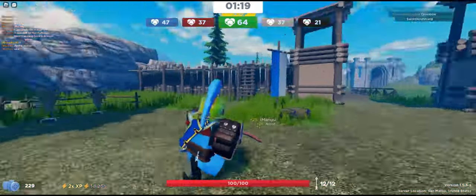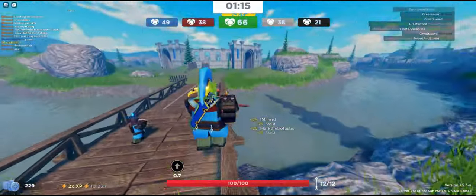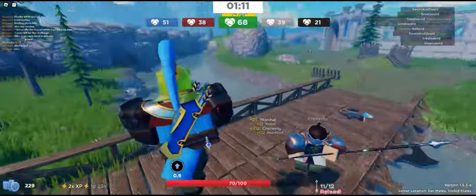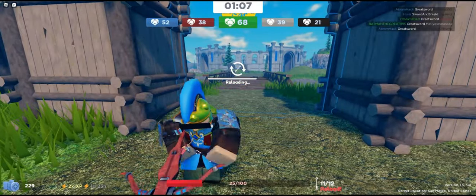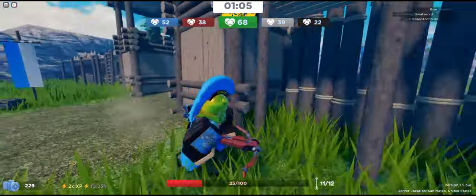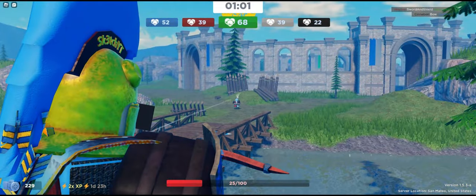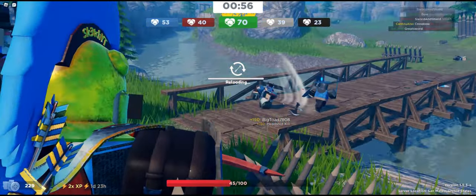Crossbow has 100 health and 12 arrows instead of the archer's 16, but they do a lot more damage — about 100 to the head, specifically 102 to the head. So it one-shots archers to the head.